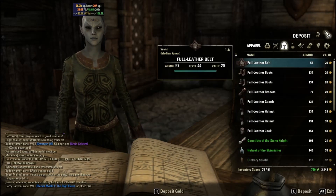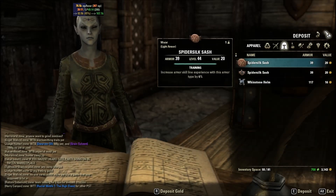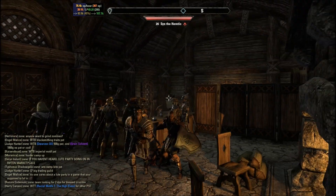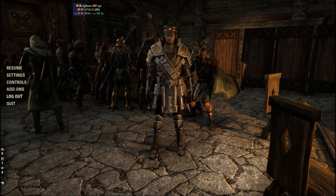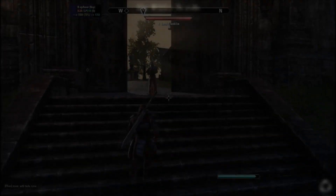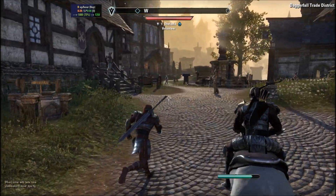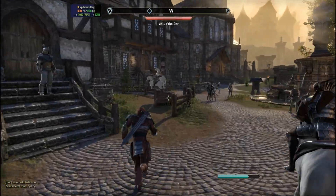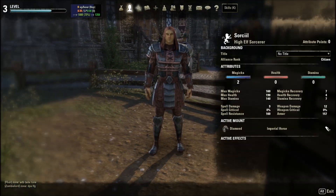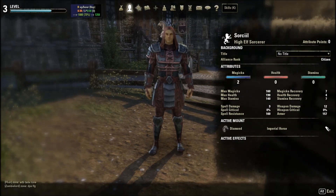All of the armor you either made or grinded - what you're going to want to do is log out and go on to your other character. Once you've grinded or constructed your high level enchanted improved armor, whatever you've done, you're going to want to go to your other account - the one you want to improve your skill on.